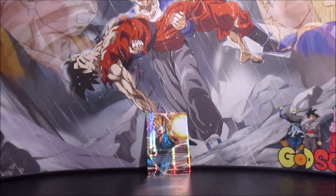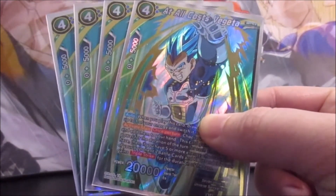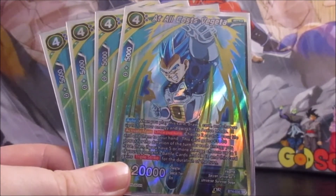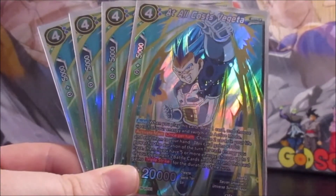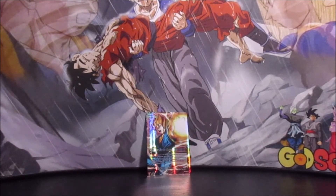If none of those Vegetas work as a finisher, we also run four At All Costs Vegeta — one of the most powerful Vegeta cards in the game. He's a four-cost 20,000; when you play him you draw a card and switch an energy to active mode. His Activate Main lets you choose two cards in your life and add them to your hand, he gains 3,000 power for each energy if you have five or more, and lets you KO a battle card and gain triple strike. So 35,000 triple strike — that's a lot of power for a finisher.